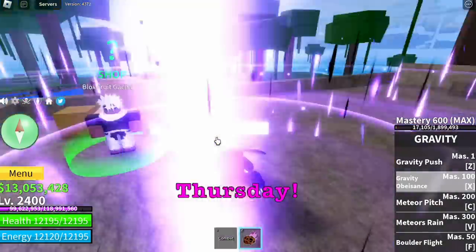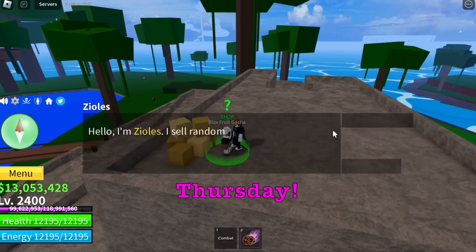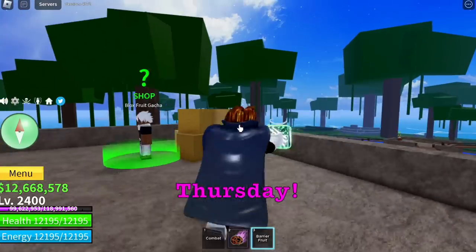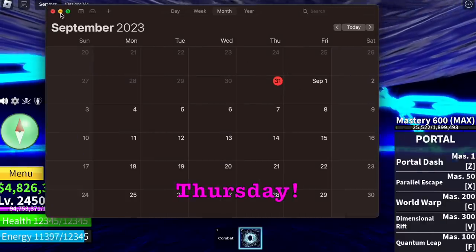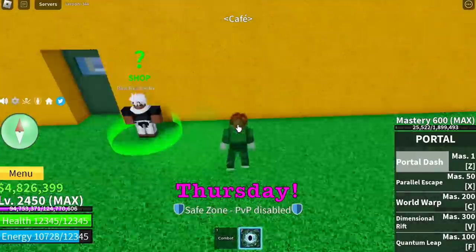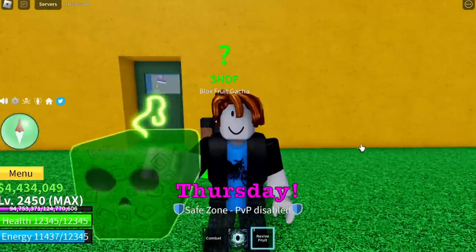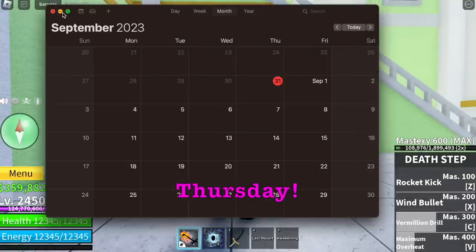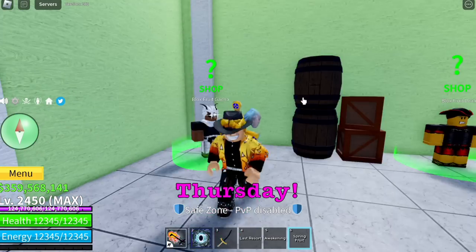Thursday, first fruit. Proof: Thursday, August 31 — last two more days. This is the revived fruit. Thursday, second fruit — we are inside the portal dimension. Revived fruit again? Maybe this week's theme is the revived fruit. Thursday, third fruit: spring fruit.